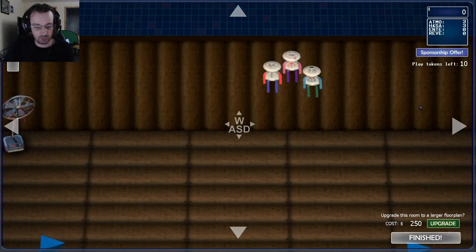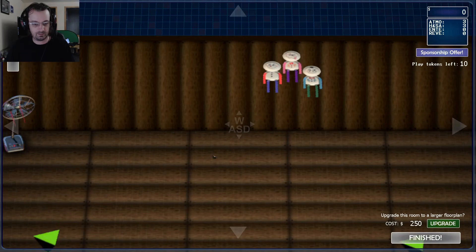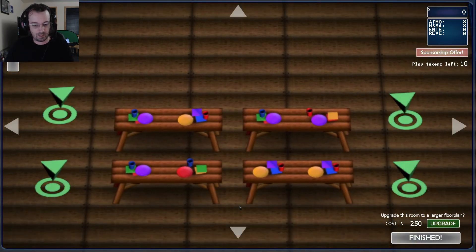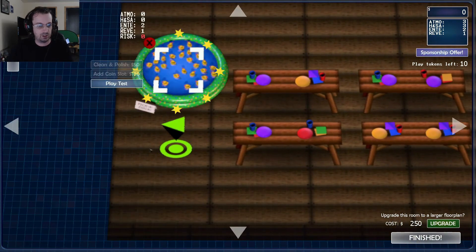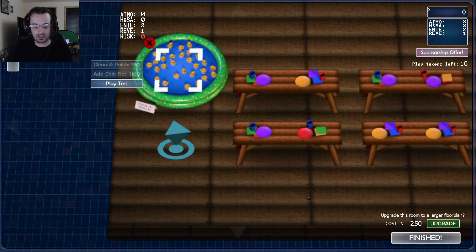Basically it just needs the animatronics to come in really. I don't think I can do anything — oh, is this... right, WASD. Can I just put that there? There's no liability risk so it's fine, I can just leave that there. That's pretty much all I can do. Two seconds — OK, I think that's it, just gonna finish it here and get through this.